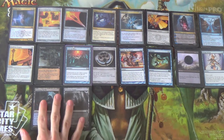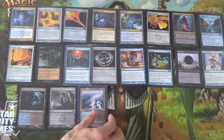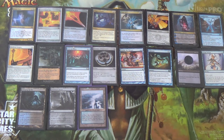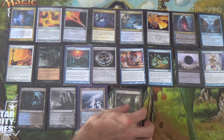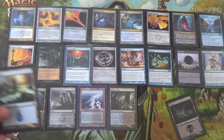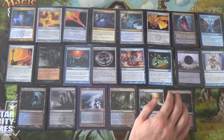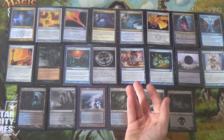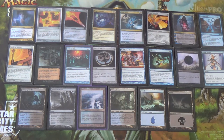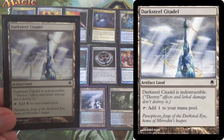Next is the basic land package and the lands that fetch them. We have four Flooded Strand — you can make those more Blue or Black fetchlands if you'd like — four Watery Graves, one Swamp, and two Islands. The Island is more important than Swamp; if the opponent might Blood Moon you, go for Islands first because Transmute needs Blue Blue, which seems more important than needing Black Black for Damnation. You also have the Talismans to get out of Blood Moon lock.